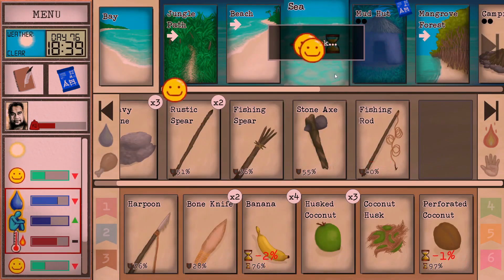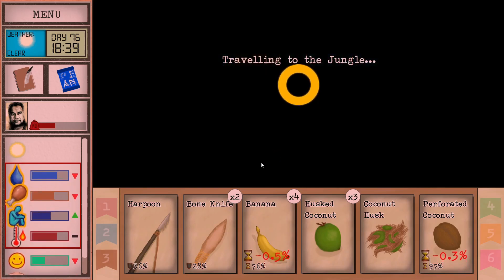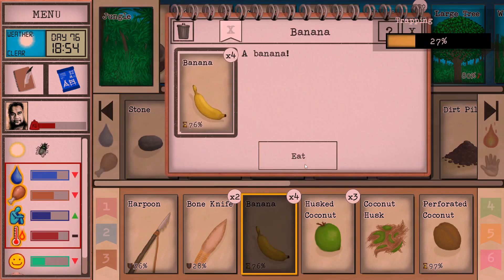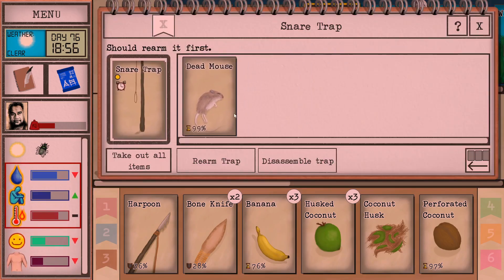Let's go fishing — it's getting a little late but we can do one more. When we're fishing we're just in love with life. Oh, we got something — and look at that, the snare trap is triggered! First time it springs and it's got a mouse — gross, but we're going to eat it.